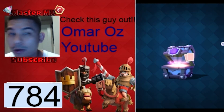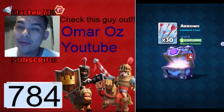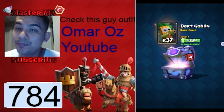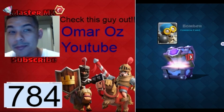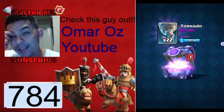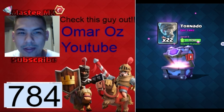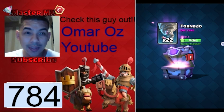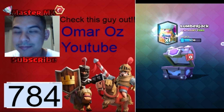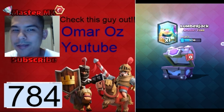Here we go — the main event, the super magical chest! We got some gold, a nice amount of gold with some goblin gang. The dark goblin I can upgrade — it's okay. We got the bomber, 100 ice bombs looking good. We got 22 tornadoes — that means the last one is a legendary! Hoping for the electro wizard, princess, or the miner — those are the cards I love. And it's a Lumberjack. I don't use Lumberjack, but hopefully he gets a buff or something.